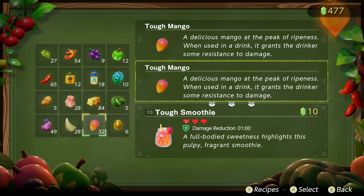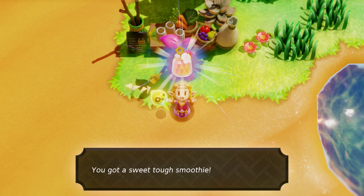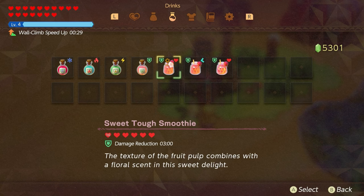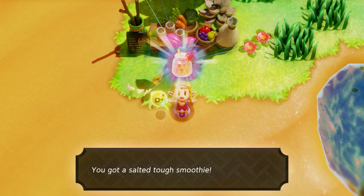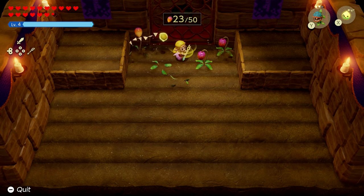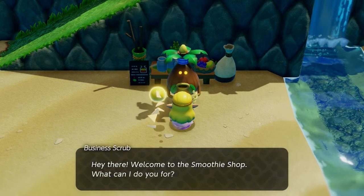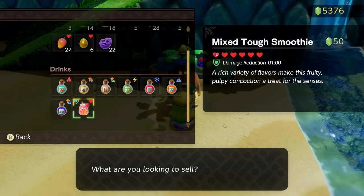The next three require mangoes from the Mango Rush area. First is the sweet tough smoothie — combining floral nectar with a mango — which gives you 15 hearts plus damage reduction for three minutes. If you want full energy recovery with no hearts, craft the salted tough smoothie using rock salt and a mango, giving you damage reduction for a minute. The best one for money-making is the mixed tough smoothie, which involves getting mangoes and bubble kelp — when you combine them, you can sell each one for 50 rupees profit, making it a great way to earn money.